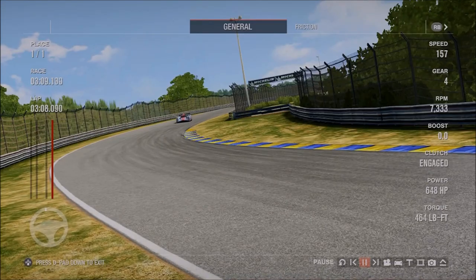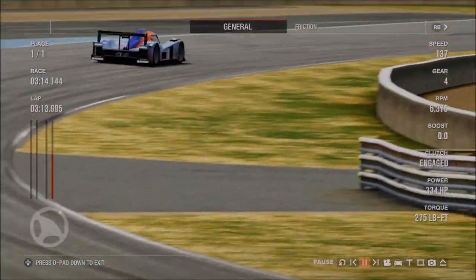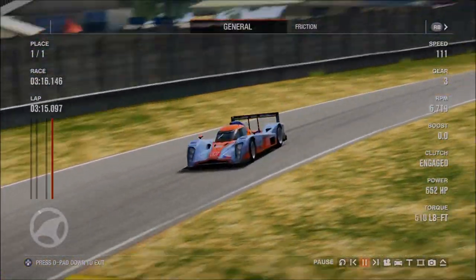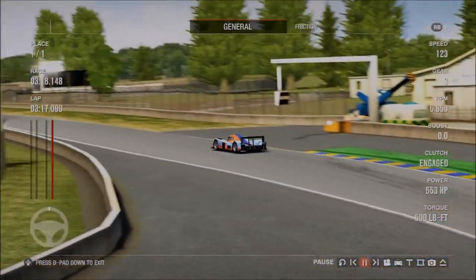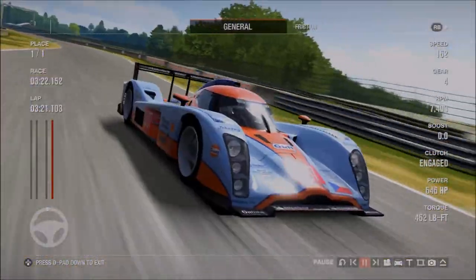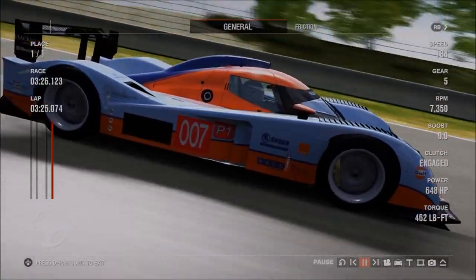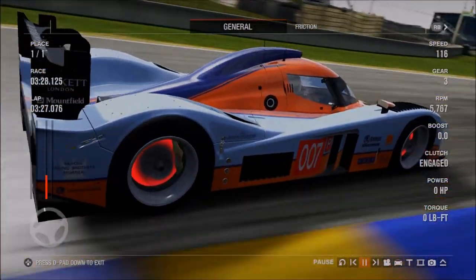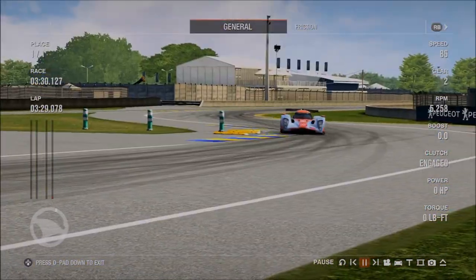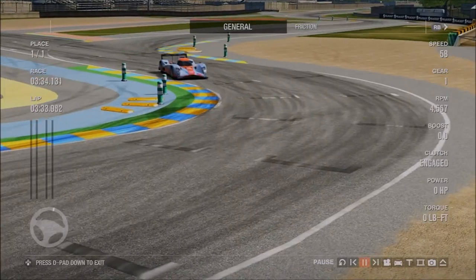The top speed, if memory serves, is in excess of 235 mph with longer gearing and low downforce. That's more than good enough to take on plenty of other prototypes, including the Cadillac, the Panos, and a number of others. In fact, it's more than good enough to keep up with almost all of the other prototypes, apart from the big two of the Porsche 962 and the Mercedes Sauber C9. There might be one or two others that can outrun it, but not many.